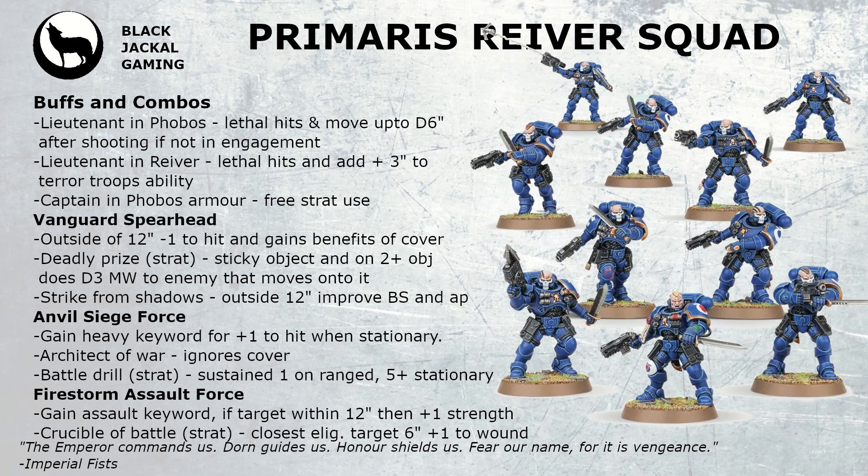The next detachment is the Anvil Siege Force. This gives you the Heavy keyword when stationary, improving your Ballistic Skill by one. There's a piece of wargear called Architect of War, which lets you ignore the benefits of cover for targeted enemy units, minimizing their ability to increase their armor save and making your attacks slightly more effective. There's also a stratagem called Battle Drill Recall, which gives sustained hits 1 on ranged attacks and on a 5+ it's a critical hit while stationary. Combined with Lethal Hits from a lieutenant, you've got sustained hits on a 5+ alongside lethal hits on 6s, pushing extra damage in and almost guaranteeing kills on tough three-to-four wound characters.